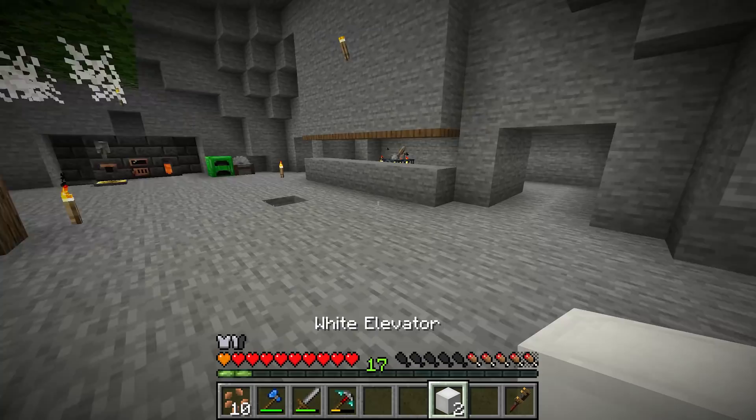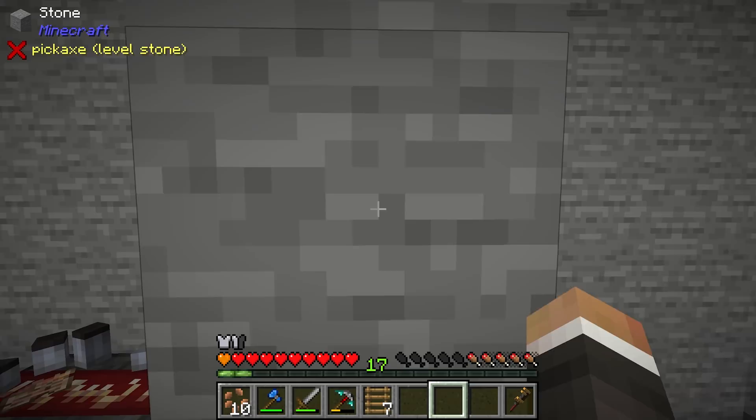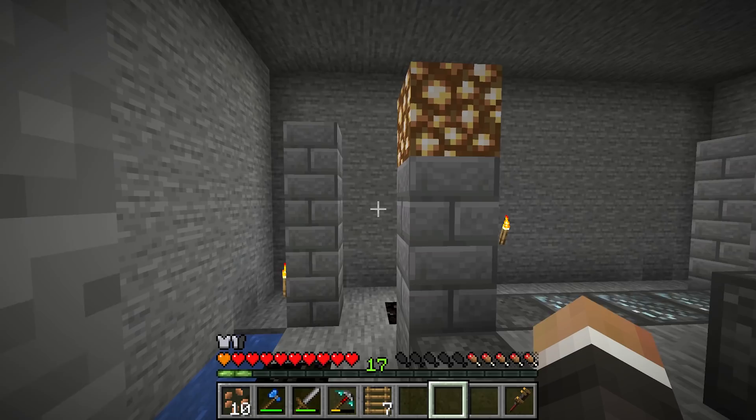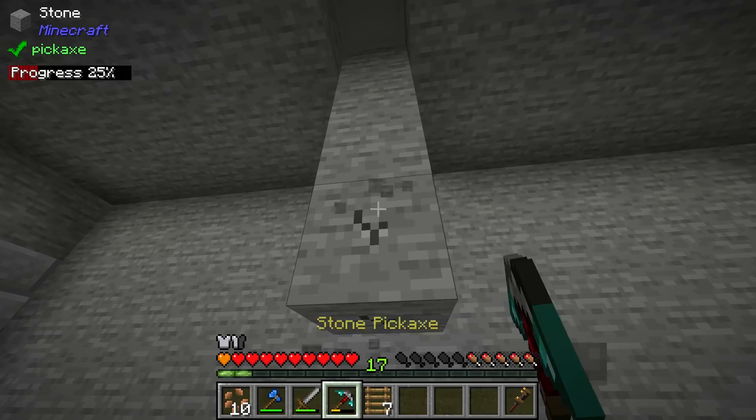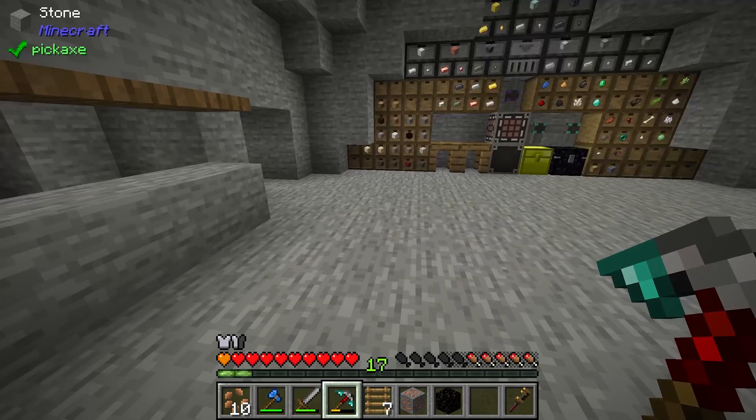Taking two enderpearls and surrounding them with wool gives us two white elevators. We put one down at the bottom of this ladder — right about here — and the other at the surface. Now if we walk over this ladder and jump, we get teleported up to the surface. Walk over this ladder and hit shift, we get teleported back down. We can go ahead and get rid of this stone shaft in the room — it's no longer needed. For now I think walking forward from here is easier than jumping from the lower level.